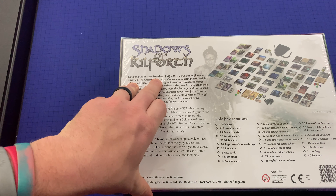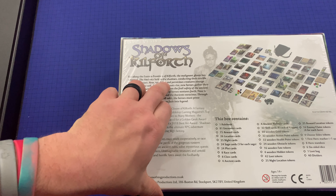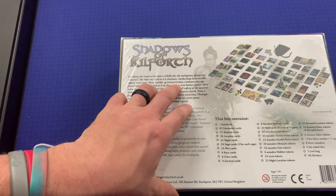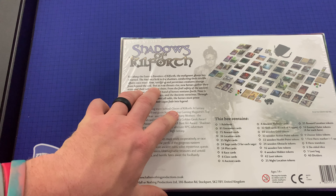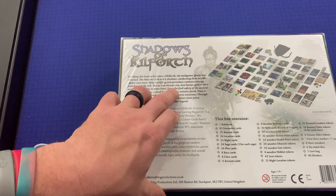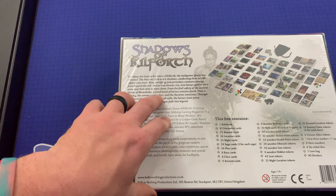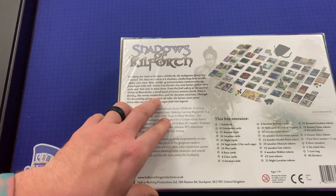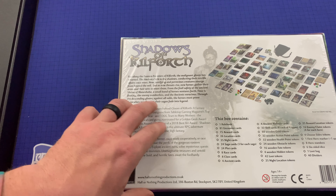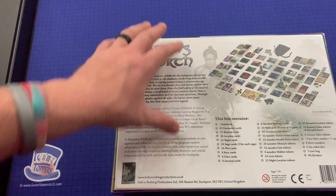Far along the eastern frontiers of Killforth, the malignant gloom has returned. The ancients lurk in the shadows, conducting their terrible affairs once more. Now terrifying and pernicious creatures emerge from beyond the veil. But as new threats rise, new heroes gather their arms and their wits to meet them. From the frail safety of the ancient shrine of Monashoba, a small band of heroes ventures forth. Time is fleeting, the enemy numberless, and the ancients voracious. Through the descending gloom, against all odds, the heroes must prove themselves worthy, lest their sagas fade into legend.